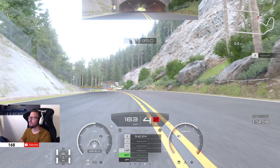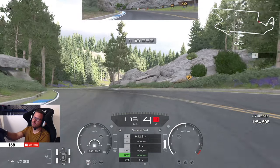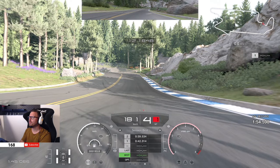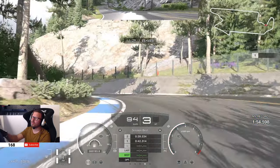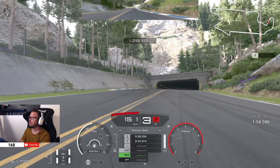Your next brake marker is these two trees on the right-hand side — when they leave your screen, go into the brakes, down to third, keep it narrow in the left-hander, up to fourth, and back to the power shortly. Now go to the right-hand side of track, and the small rock on the right-hand side of your screen is your brake marker again. Go into the brakes and down to second gear, aim for the apex, up to third, and go with some sensitivity into the power to not have power oversteer.